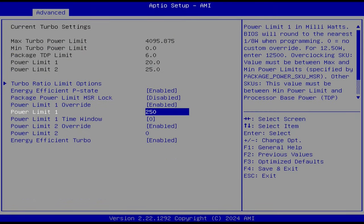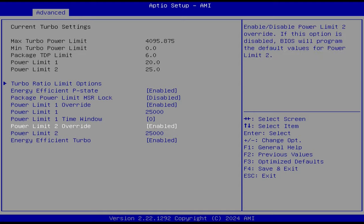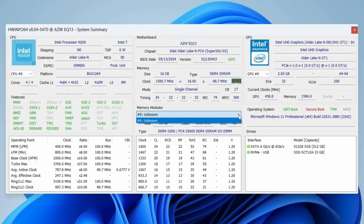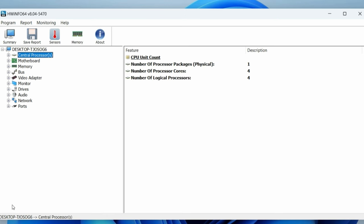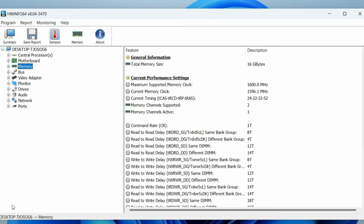As we wanted to get the best performance from the system, we increased the TDP to 25W in the BIOS. We also updated Windows to the latest version, and that also includes the drivers too. We used stock memory, which was one stick of DDR4 from B-Link's own branding AZW, running at 3200 MT/s. And here are the rest of the system diagnostics.